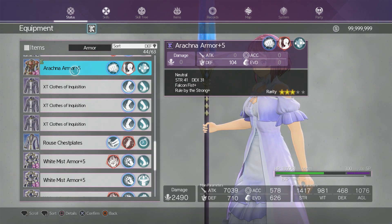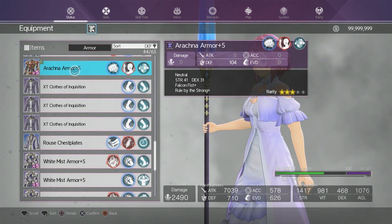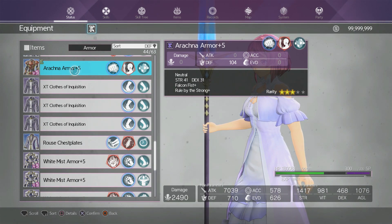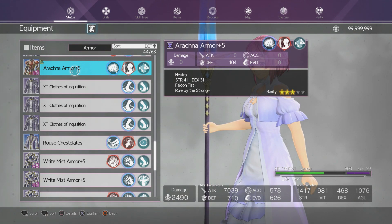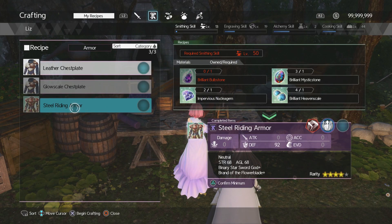Next I got the Arachna Armor from the east. The Arachna Armor is actually a very good armor especially for the stats — strength and index is a very good one, and it also has Falcon Fist for the combat skill. Rubai Strong is okay; if you have enough special accuracy you can still use it. The location is in the east where you'll find a frog, all the way down at the bottom of the stairs.